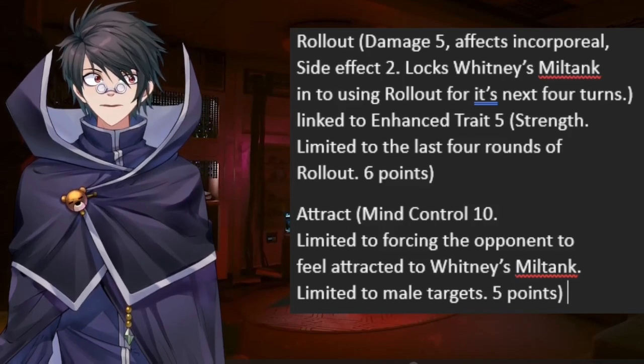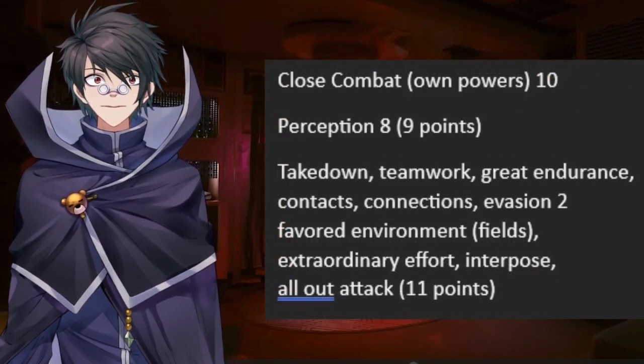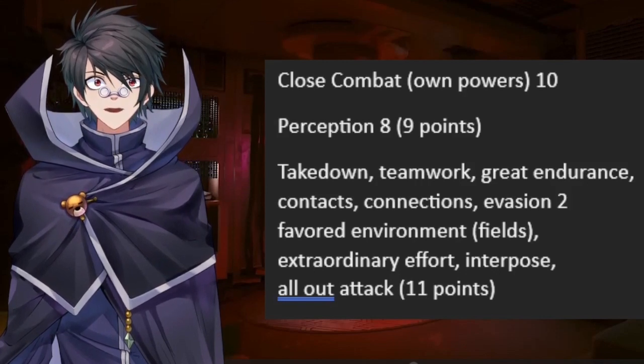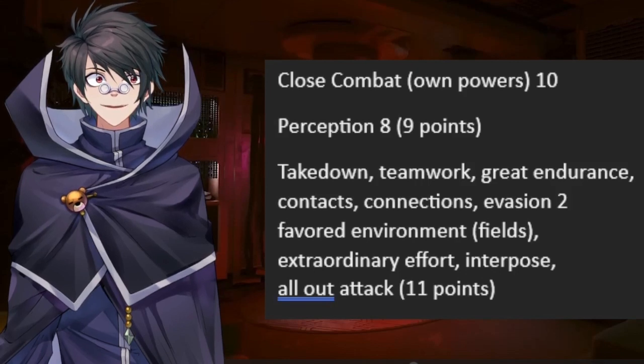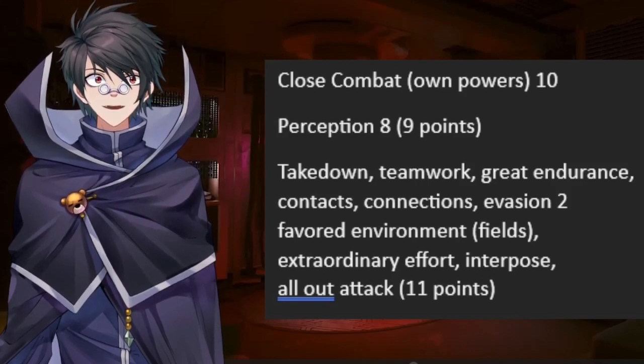Those of you familiar with me working on Pokémon know that I typically put an expertise in survival, but since this is a trainer's Pokémon, I decided to replace that with Perception — it's been domesticated, and it needs this to understand what the trainer is referring to on the battlefield. As for the advantage Takedown, I did that as a favor for Whitney's Miltank. Those of us who get stuck using Rollout typically want it to end as soon as it can so that we can have our other options back, and Takedown permits multiple foes to be hit in one turn, speeding that up.